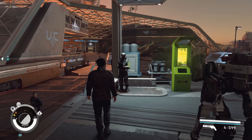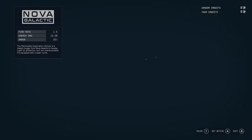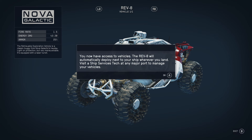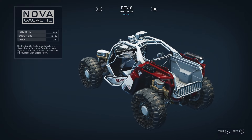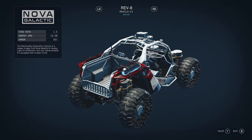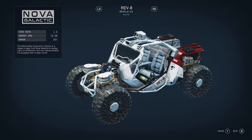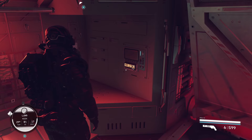To acquire the Rev-8 and any other ground vehicle in the future, visit your favorite city ship technician to install a vehicle module and you're good to go. Right now the only vehicle on the selection screen is the Rev-8, which hopefully means that in the future we'll be able to select more ground vehicles from manufacturers other than just the Nova Galactic Rev-8. This also opens up modding opportunities for modders to make their own ground vehicles now that this tech is in the game. You can customize the colors to make your Rev-8 look exactly how you want, though I do wish you could also customize upgrades such as the gun and the boost pack.